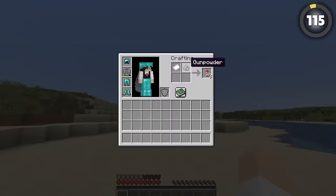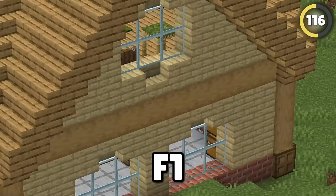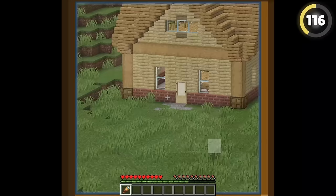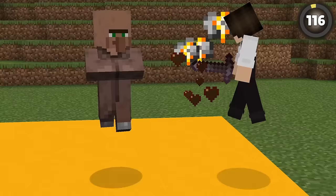Spyglasses don't get anywhere near as much love as they should, and I think that's because of this annoying GUI that shows up when you use it. But if you hit F1, it'll completely remove it, giving you a clear zoom that's actually kind of powerful.